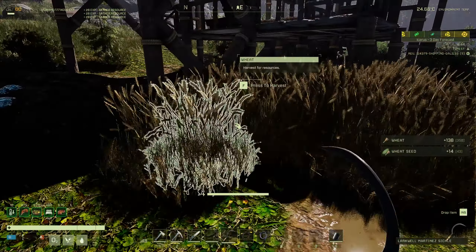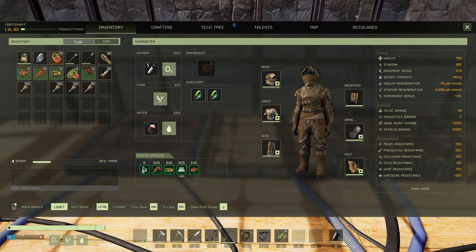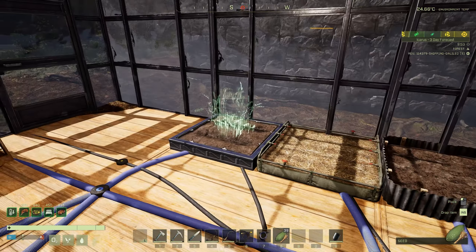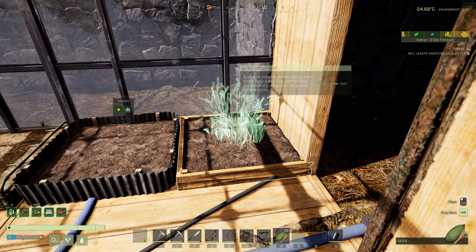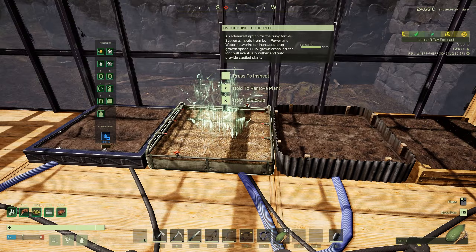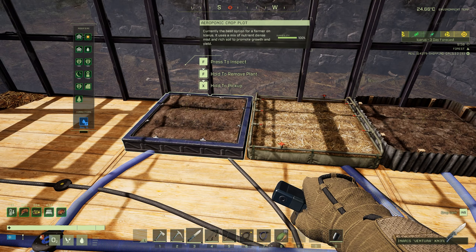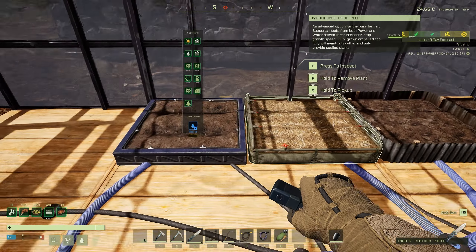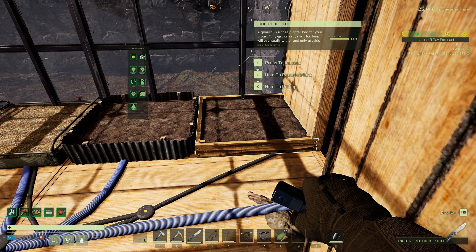Once you've got your seeds, head back to your crop plots. Take the seeds out of your inventory and place them onto your hotbar, select them, and now you can hover over your crop plots. When you see the silhouette of the crop you want to plant, just left click. Let's put seeds in all of the crop plots. With the plots being powered and watered, these will grow — but it will not grow in the wood crop plot until I add water to it.